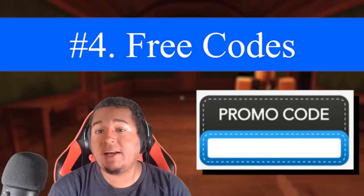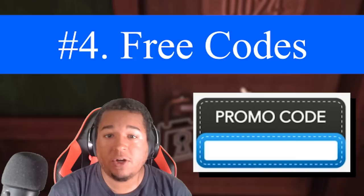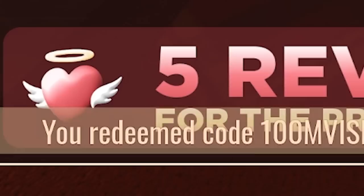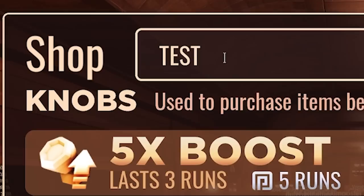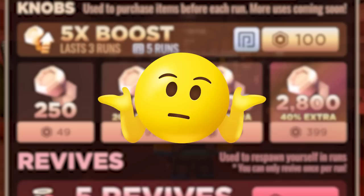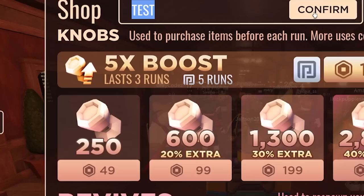But let's face it, not many of you have a lot of time to grind every day, especially with school going on. That's why there's a fourth way to get knobs: typing in codes inside the shop. There are 2 working codes right now. The first is '100MVisits' — the letters must be capitalized — which awards 100 free knobs and a free revive. Save some Robux while you're at it. The second code is simply 'test,' which gives 1 free knob — more of a joke code, but they had to test the system somehow.